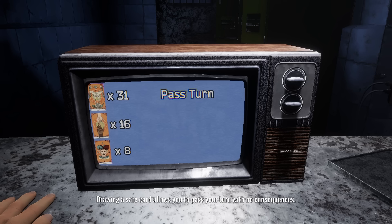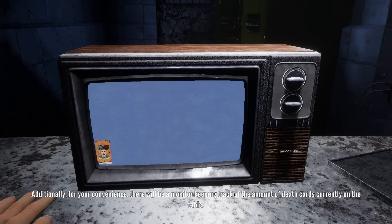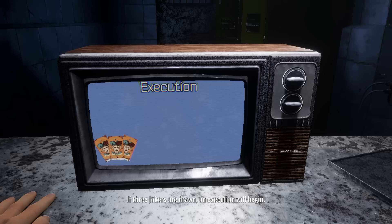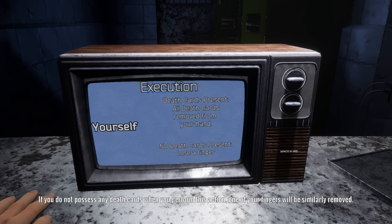In each deck there are 31 safe cards, 16 death cards, and 8 joker cards. Jokers allow you to pass your turn with no consequences, but if you draw a death card you will unfortunately... okay, this is where the video gets a little dicey. There will be a monitor keeping track of the death cards. When three jokers are drawn, execution will begin. Whoever draws their joker has the option to choose either themselves or their opponent to have their current hand scanned for death cards.